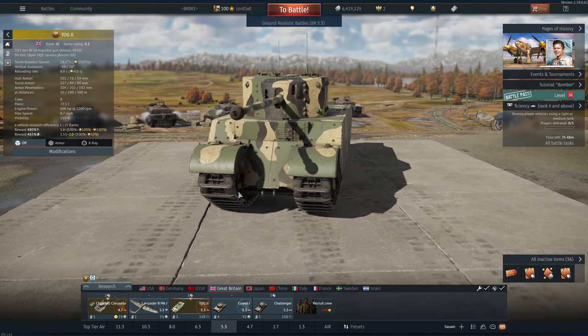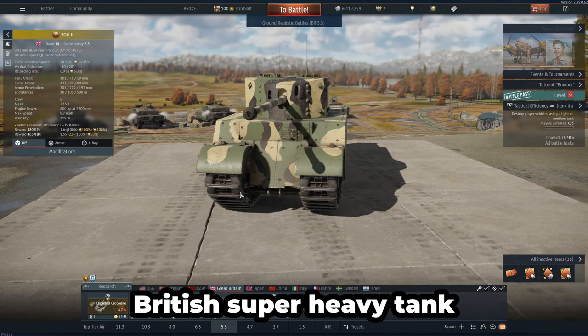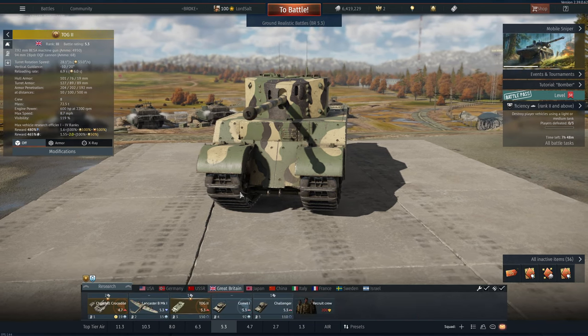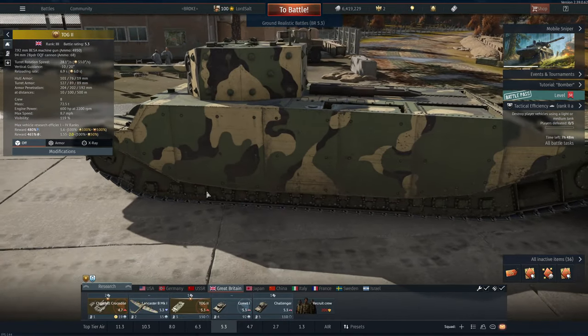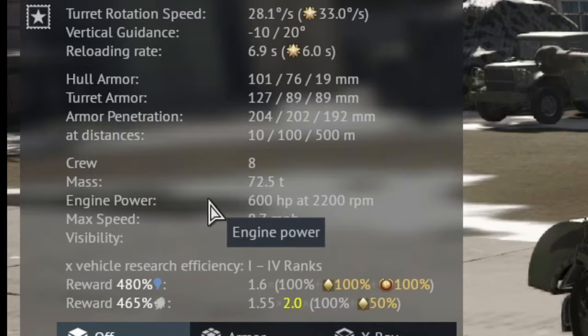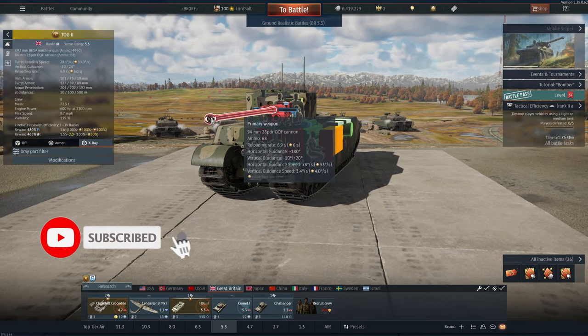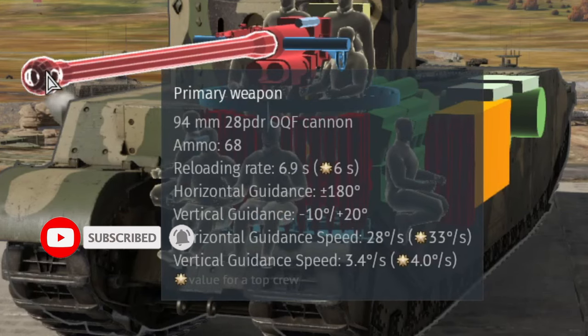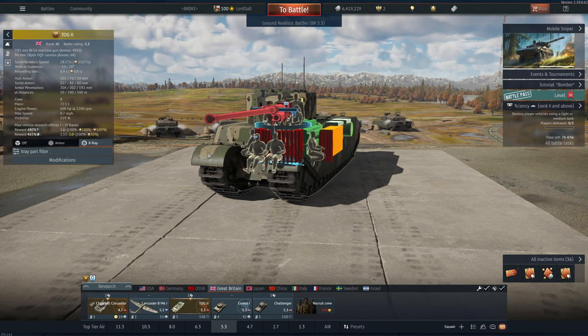Hello and welcome back to the channel. In this video we're going to be playing the TOG 2, a British super heavy tank at 5.3. This is one of the strangest looking vehicles — it has eight crew, comes in at 72.5 tons, and has a max speed of only 8.7 miles per hour. But it is at 5.3 and it does have a 94 millimeter gun, so it should be all right, although I could be completely wrong.